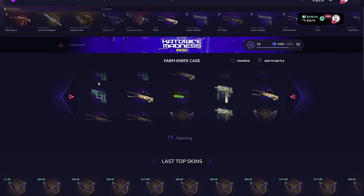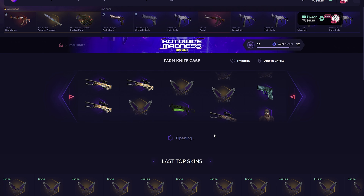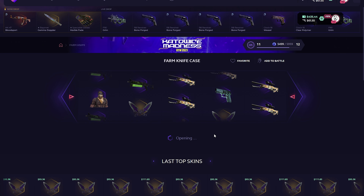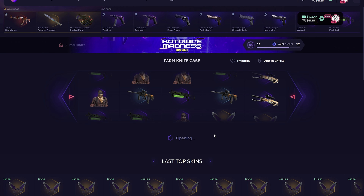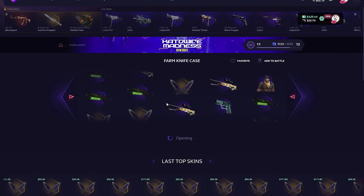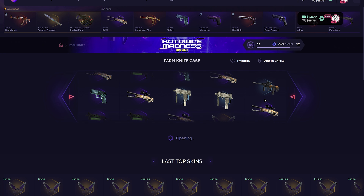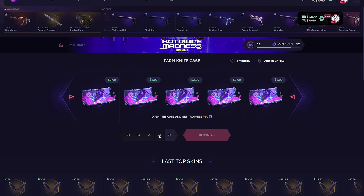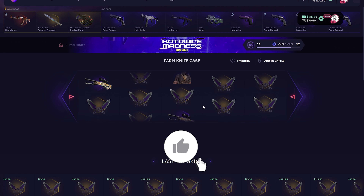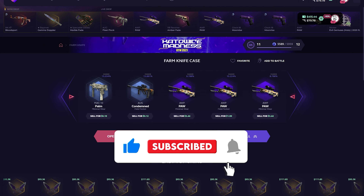I'm trying this farm knife case because I've never tried it before. I want to show you and try it myself, because I normally use this site and I want to get profit. If I get profit, I'll open more farm knife cases. Just give me one knife, maybe two. I'll spend all my money opening farm knife cases because I wanted to try this knife case. Okay — nine dollars.